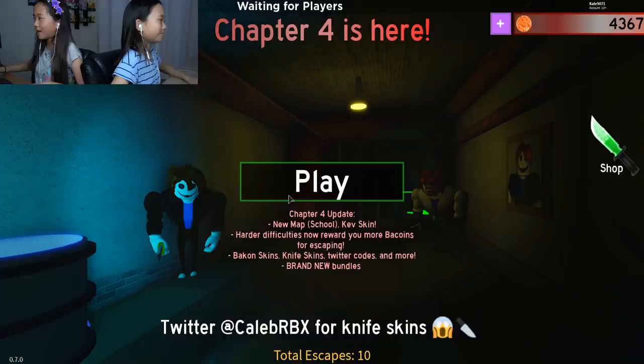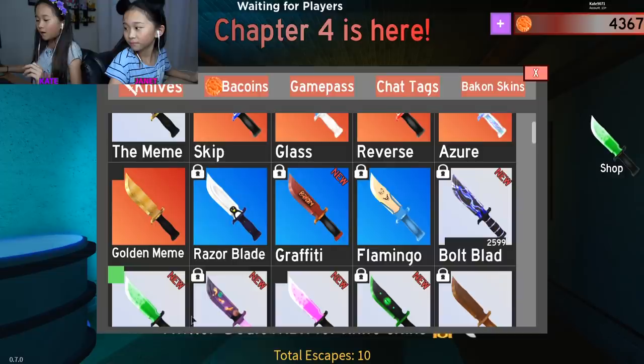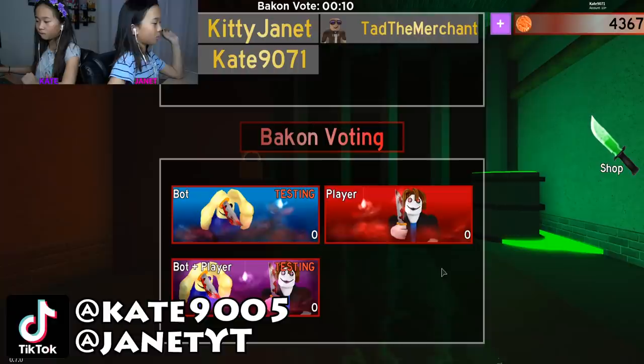Hey guys, it's Kate and Janet! Welcome back to another Roblox video. Today I'm playing bacon — I already bought it — but I'm gonna be the grandpa bacon skin. I also got a new knife: the green potion and the pink potion. Today I'm just gonna be using the green potion. Let's touch play in three, two, one. We'll be doing Chapter Four: The Flashback — it's extreme and it looks pretty big.